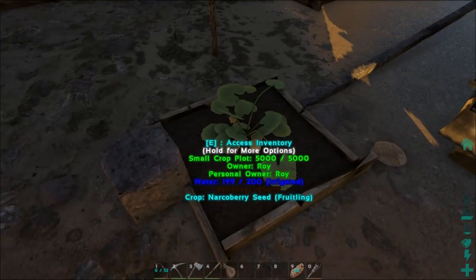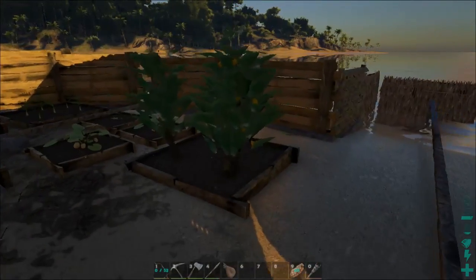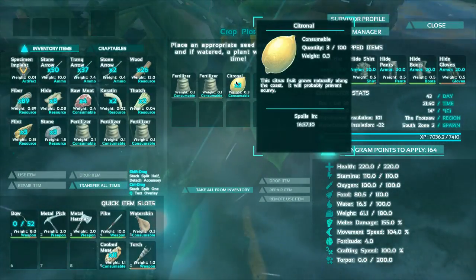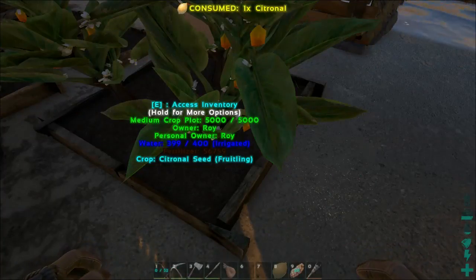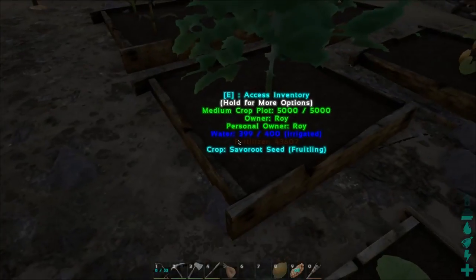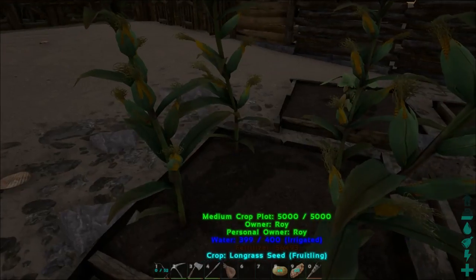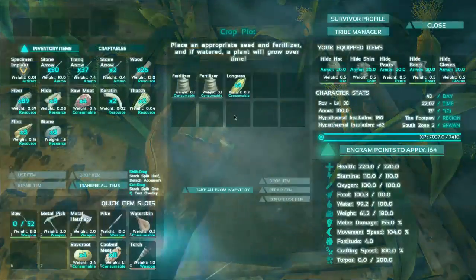I've been busy with my farms — they've grown really well but for some reason the model looks really crap. This plant is a citronal — it prevents scurvy, apparently. I can eat it but I'm not sure what it does. This other one grows savoroot, which looks like potatoes. And this long grass looks like corn to me.